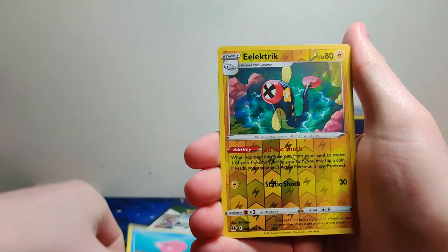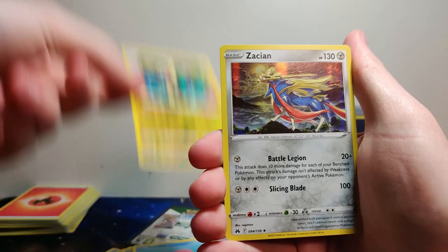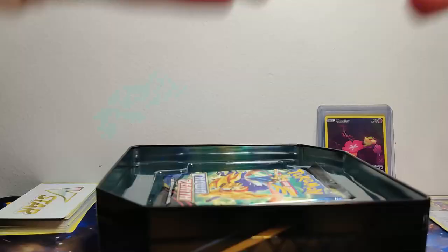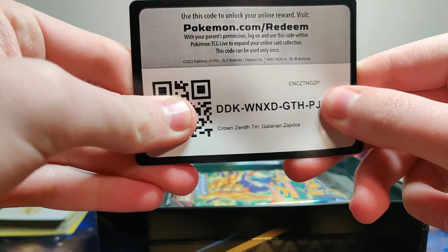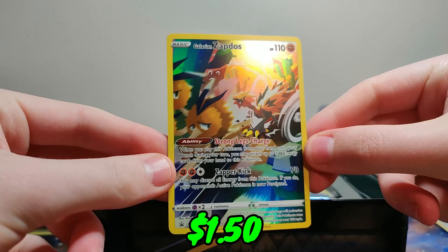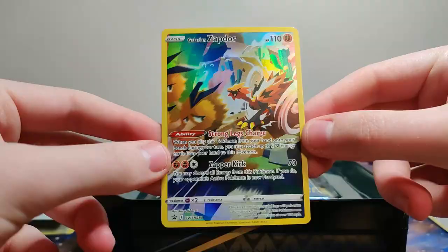Okay, we have an eel — one holo, I guess that's better than nothing. Zapdos! Zapdos, man. There's a code card for the tin with the last character missing — good luck on that. Here is our Zapdos card. Looks like he's bullying some Doduo — he's harassing the neighborhood, what an absolute menace to society. Five more packs, hopefully this one's better.